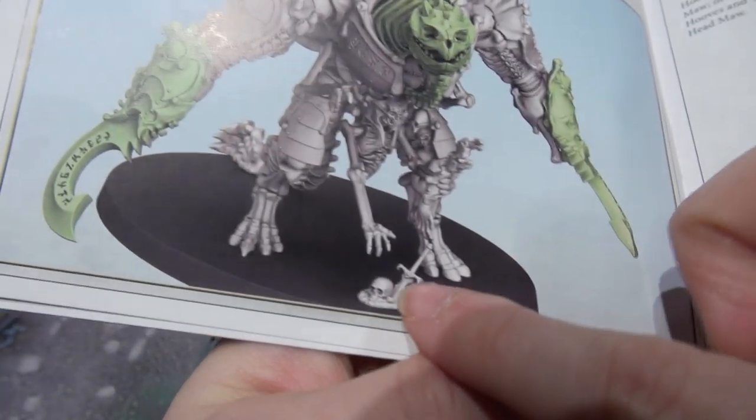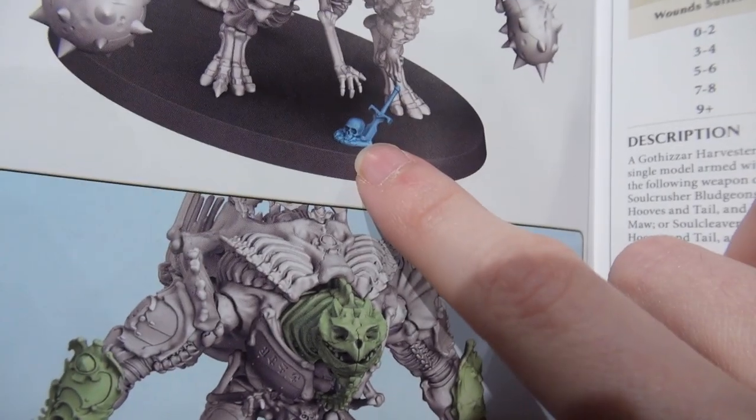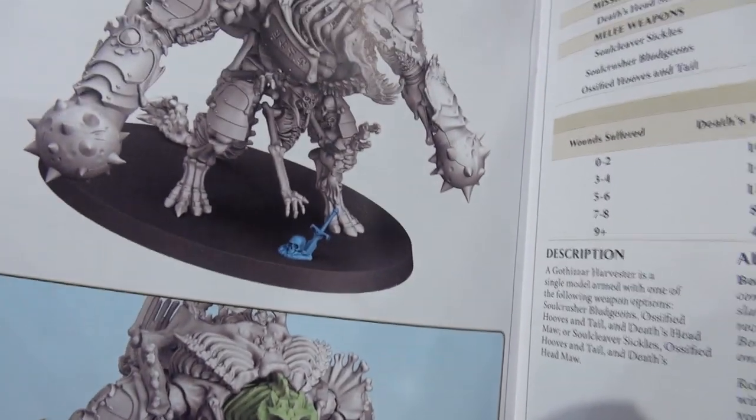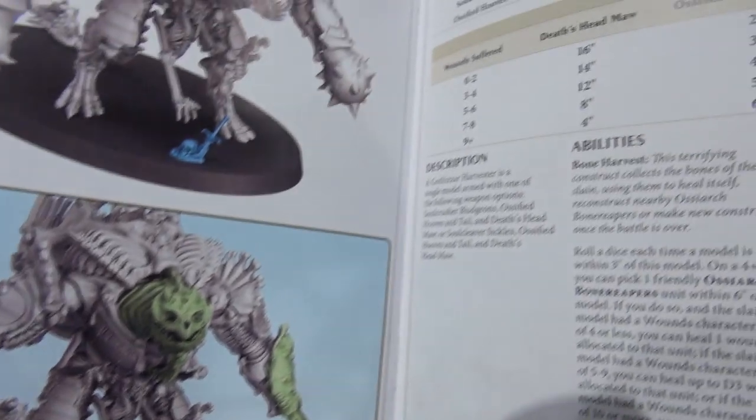He's got a cute little extra skull and sword for the base. I think I'll probably snag that for something else — it seems rather lonely on his base. Perhaps we'll just use a whole bunch of skulls on his base instead. It's very nice.